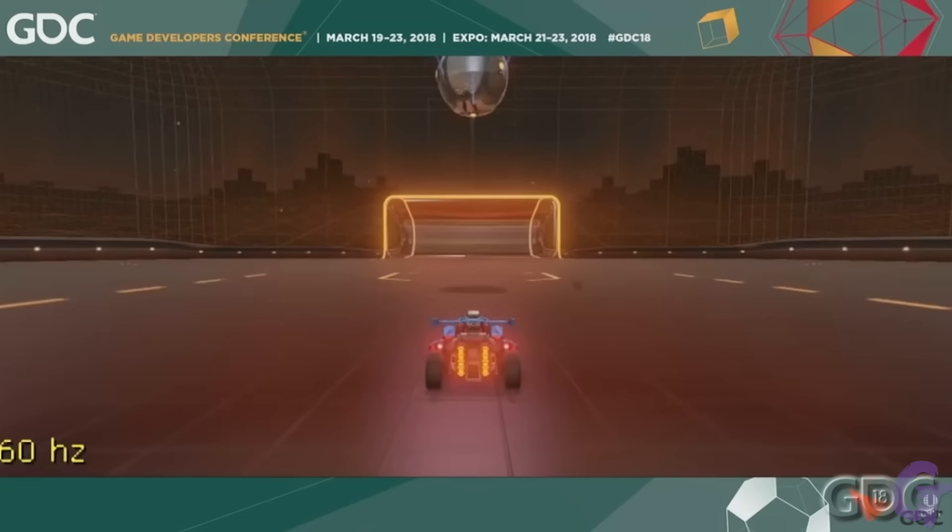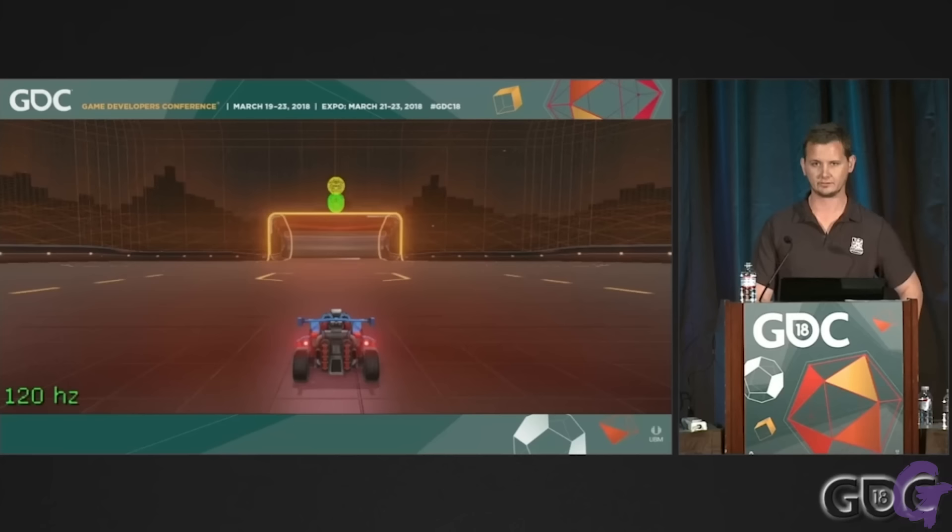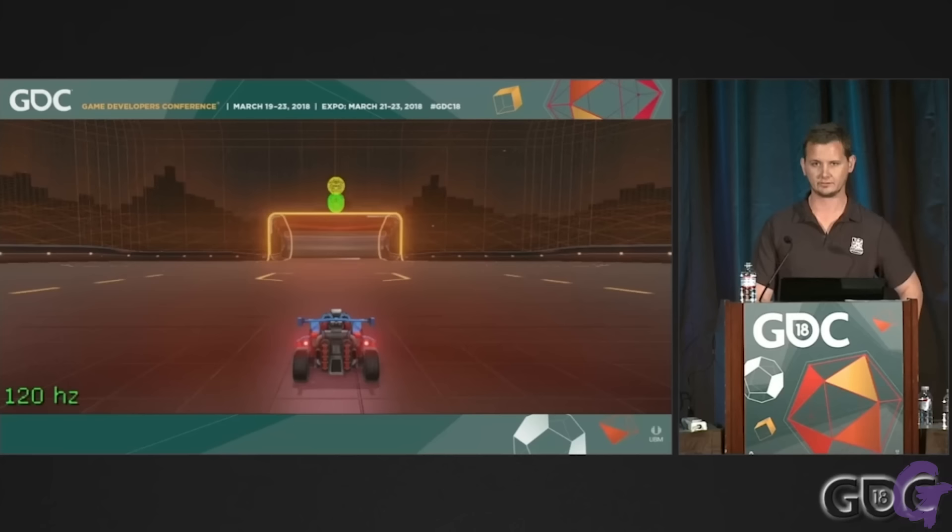For reference, the server side of Rocket League runs at a tick rate of 60 hertz per second, which is a topic that Rocket Science himself has covered on his channel, but that still doesn't explain what a tick perfect speed flip is.